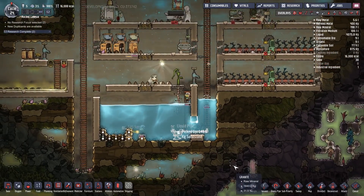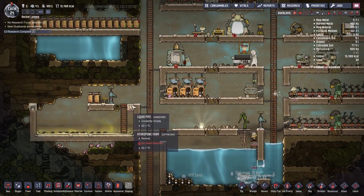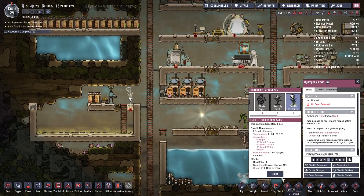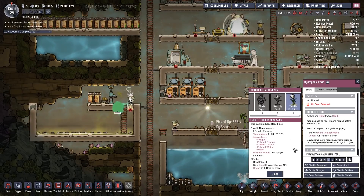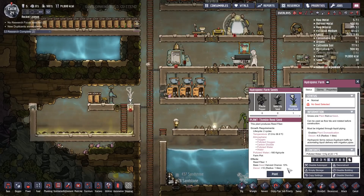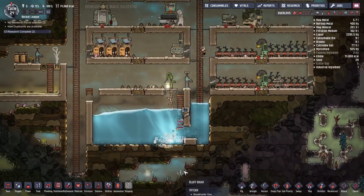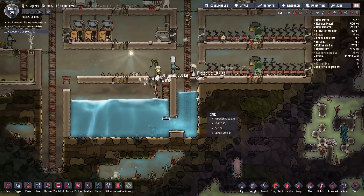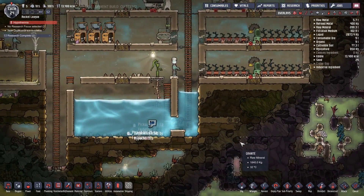Another dupe — I don't know if we want to do that just yet. Thimble reed needs polluted water and oxygen. My thinking is if I can clean all this, then I can put some stuff down here — this is where all the carbon dioxide will build up, right?